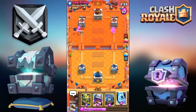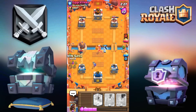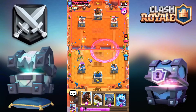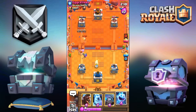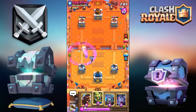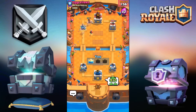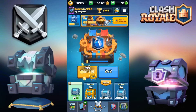Ice golem up top, going back over there — and he's up. That's perfect and I'm not being sarcastic, it really is good. Doubling up on the musketeers. Ice golem and ice spirit. All I have to do is go for a hog and a log — good game, well played against what was kind of an alpha meta giant beatdown. Excellent.